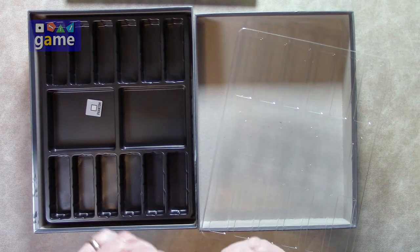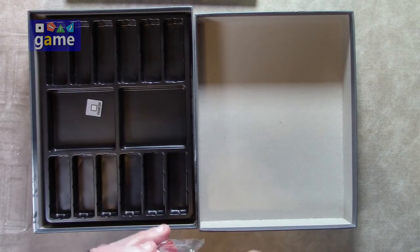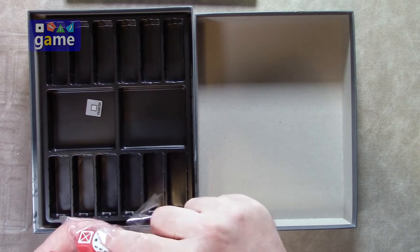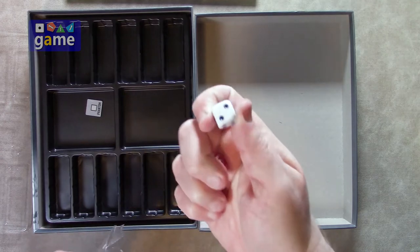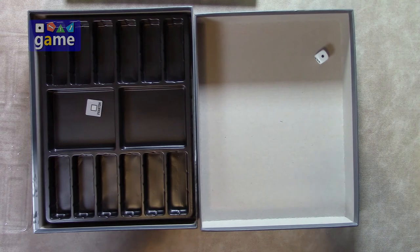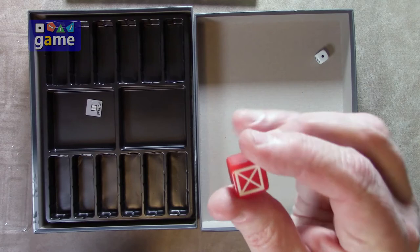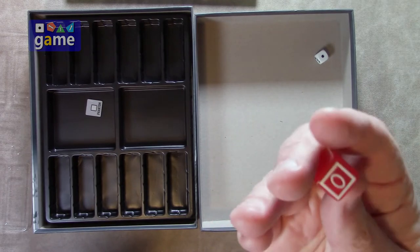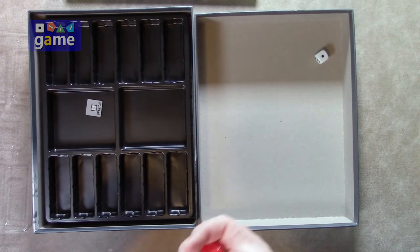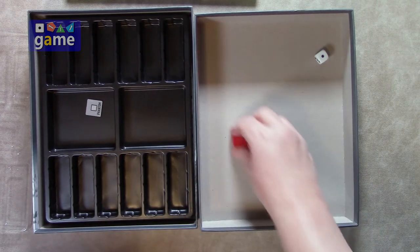So we've got the dice — custom dice, and what I assume is a standard six-sided die. Let's take a look — yeah, just a normal die, and it does work. Sorry about the shadows. And then we've got our custom die here. There are 10 of these, they work, and I'm getting a blank on both of those faces. I'll put that into the light a little bit.